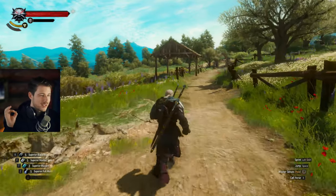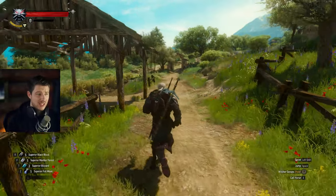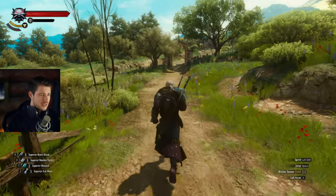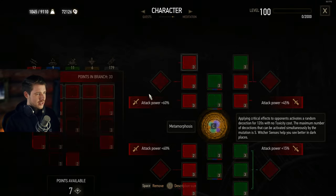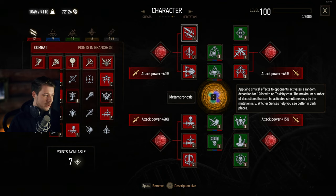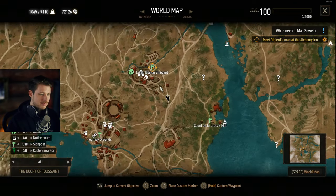The last tip is to collect all the places of power. This is quite a challenge, but once you finish the game they are gone forever and you can only collect the new ones in New Game Plus. With the Next Gen update we have the reduction from five to three skill points needed per perk, so make sure to collect all the places of power beforehand.